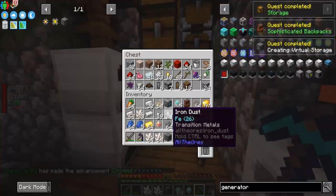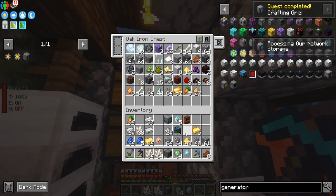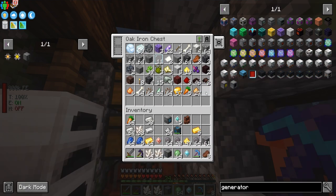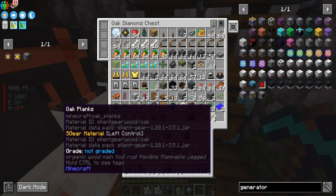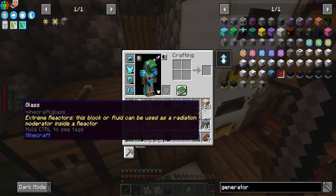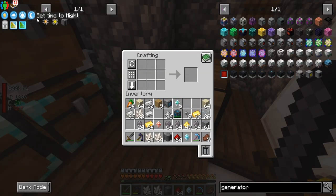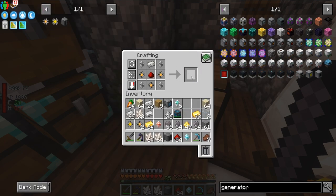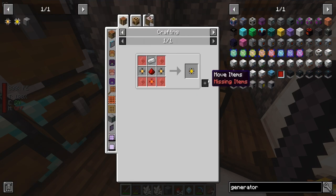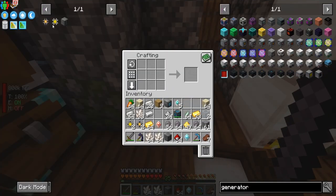The final thing we need before we get this set up is some storage drives. We need silicon and lots of glass. We got eight 1k disks. For 4ks, those require three of the previous ones — now we have two 4ks. We need more basic processors, which means we need more processor bindings.